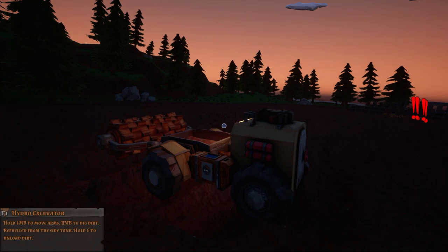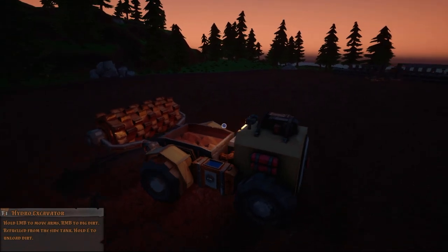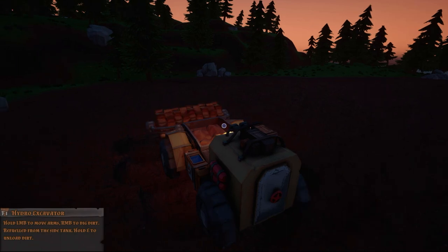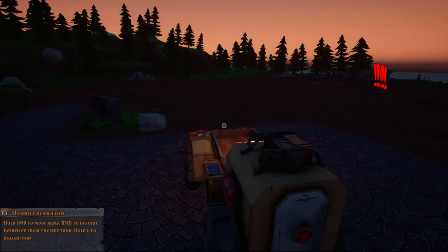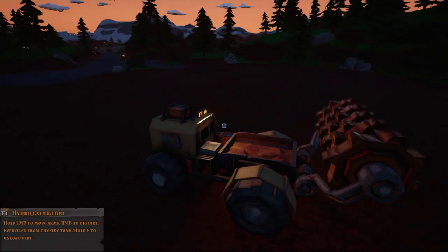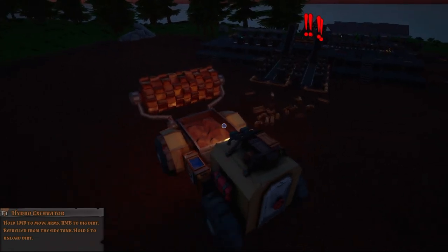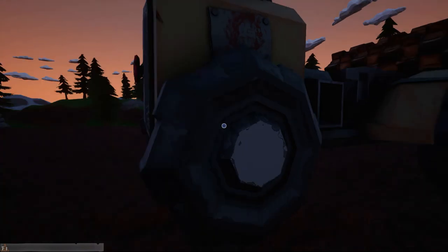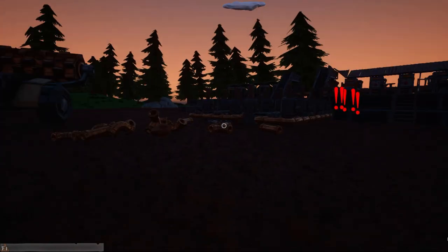Yeah, they need more ground clearance on this thing. There need to be bigger wheels, more ground clearance, because this is just not working — it's just caught. That's something they've got to work on. It empties off the side there and you just dump it. But do we really need this thing considering that we have auto extractors now? Like, this is just kind of a fun cool object, but they need to make these wheels like twice the size — at least the size of the roller — because it doesn't have near the ground clearance that it needs.